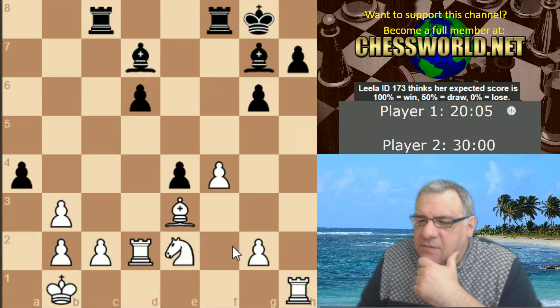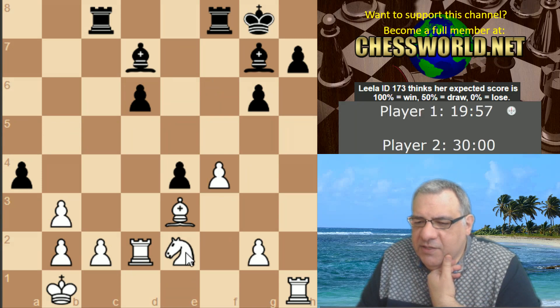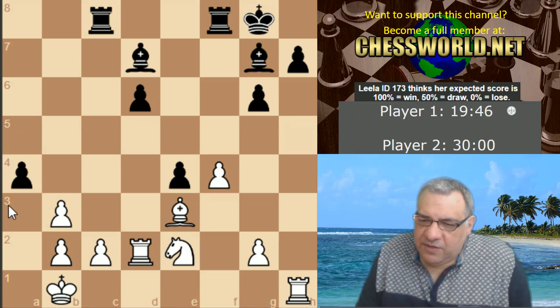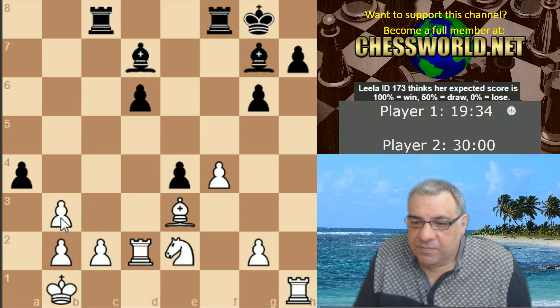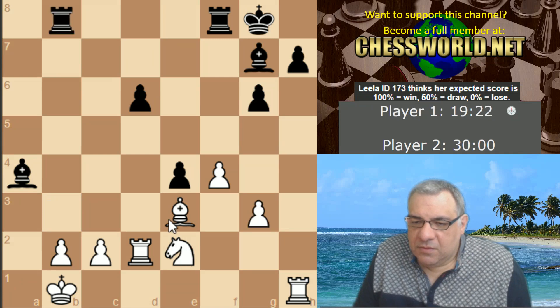I've got to be careful about getting mated by a token on b3 — this diagonal is dangerous. If I can neutralize that bishop, Bishop d4 — so if I take him, doubling the pawns, I want to neutralize the bishop without dropping either f4 or c2. Maybe g3 there. Bishop d4 — if e3, Rook d1, I think Rook d3, Bishop e5.